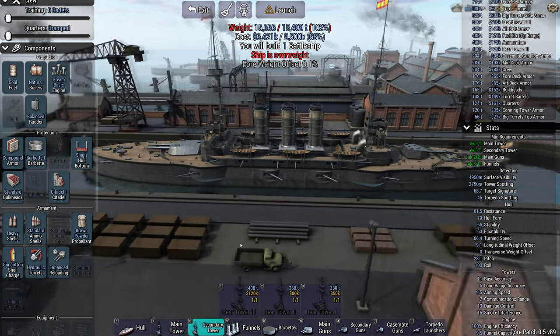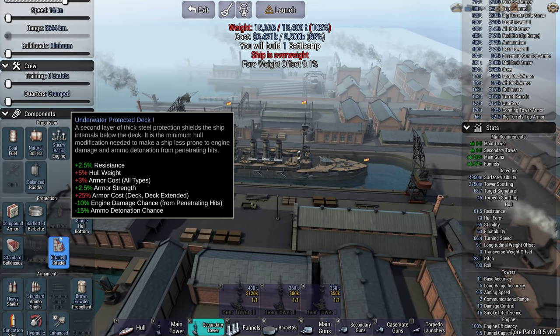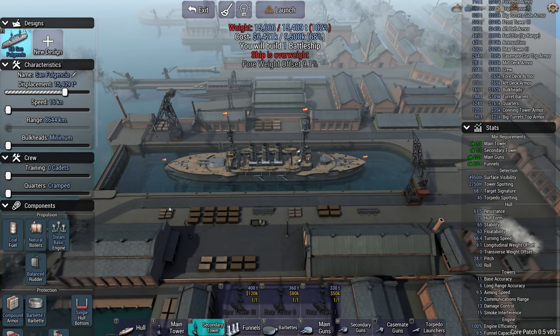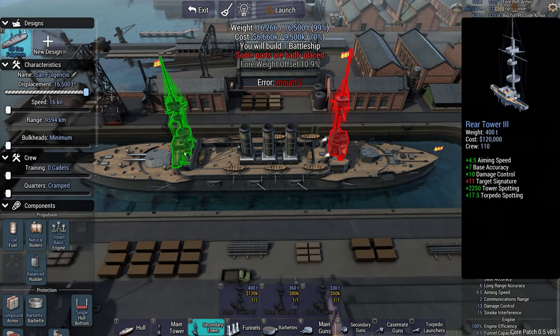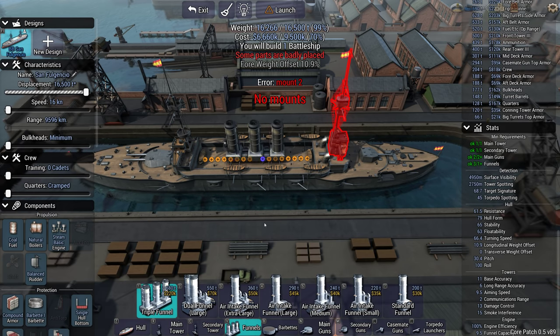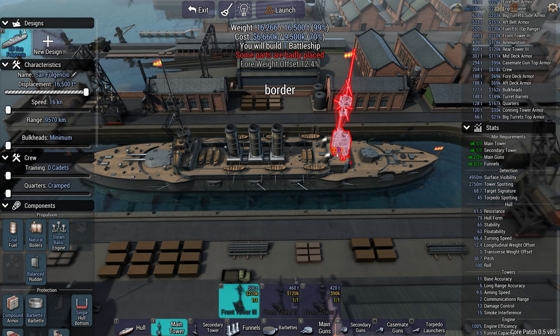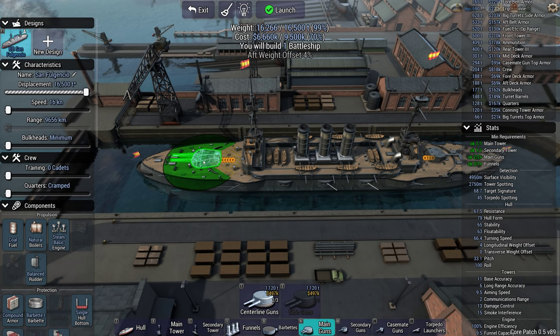I'm just trying to think - how can I get this underweight? Two percent we need to lose. I can of course make the ship just bigger, I do have the money, but it just messes with the fore-weight even more. Move this back a bit.